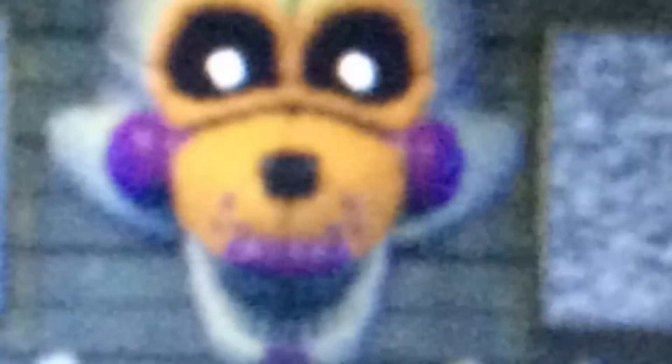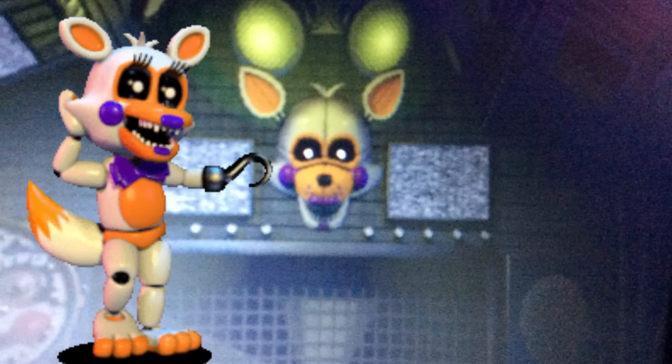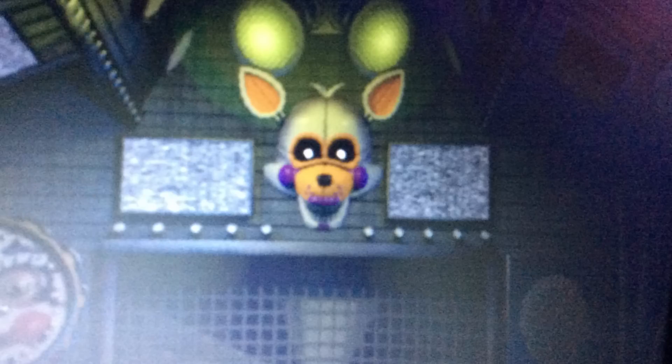We'll see more about that when I talk about Baby. The next easter egg — we don't know if it's canon yet — is in the primary control room. If you walk in, you get a random chance of the Ennard mask turning into Lolbit. Lolbit was a character in Five Nights at Freddy's World and was the shopkeeper. Lolbit is basically a colour variation of Funtime Foxy, with golden ears and a golden mouth. We don't know if this is canon or not — maybe Scott's hinting that some FNAF World animatronics are actually canon and were built in different pizzerias we haven't seen yet.